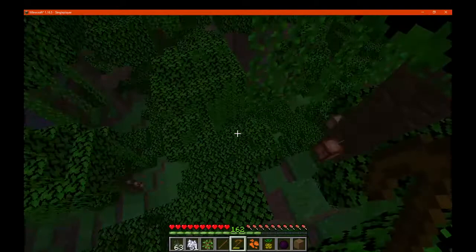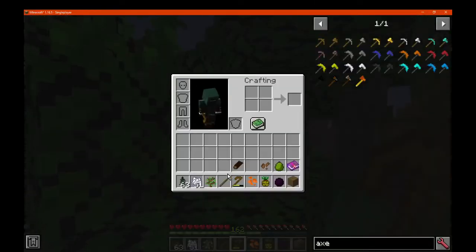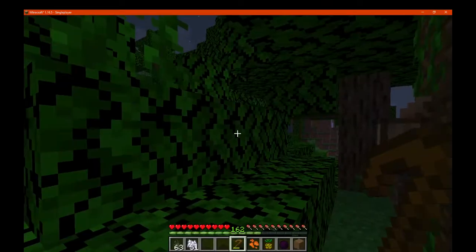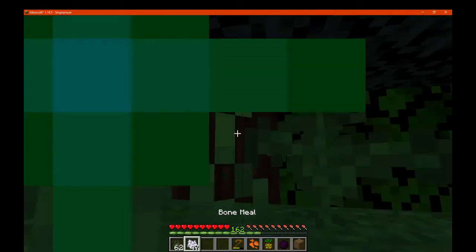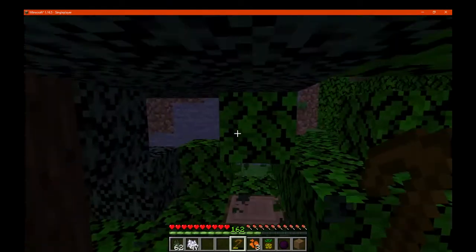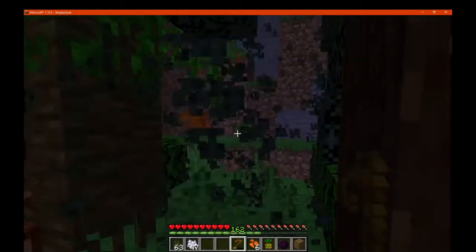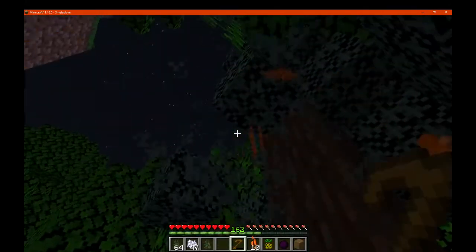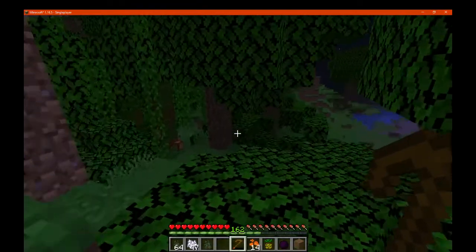I'm not getting cocoa beans or anything from the leaves. We'll just try using it. So what do we get here — we get some cloudberries from spruce. So that's interesting, quite a bit of them. So we can find out what those do soon.